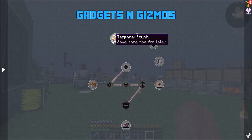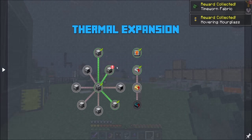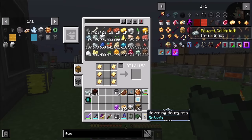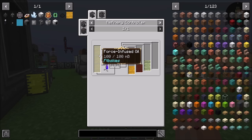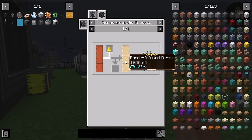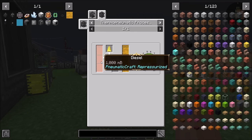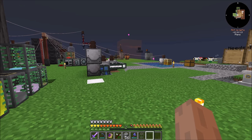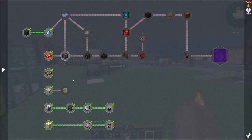By the way, we did update the pack between episodes — thermal expansion, I got a hand reward for that. We did say we wanted force-infused biodiesel — did that get fixed? Force-infused oil, or diesel becomes force-infused diesel. It did get fixed! That's a good time. Mekanism is the key to getting flux going, so let's do Mekanism — I'm pretty sure it's the next thing on my questline anyway.